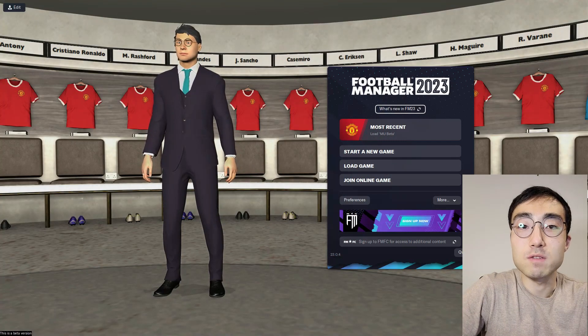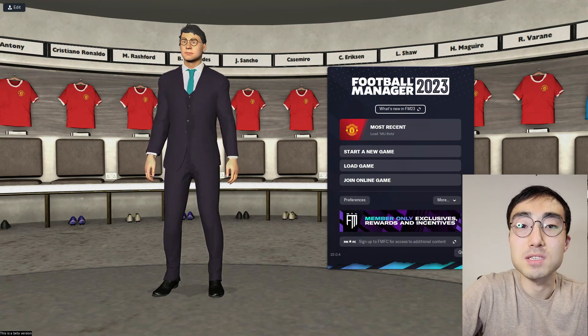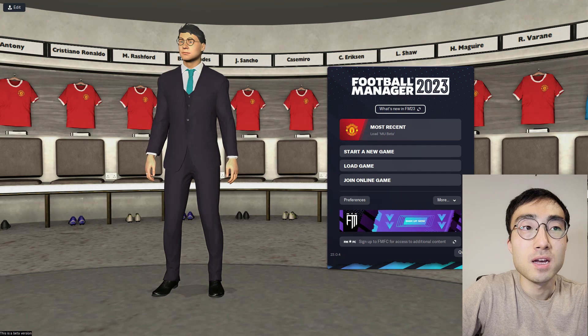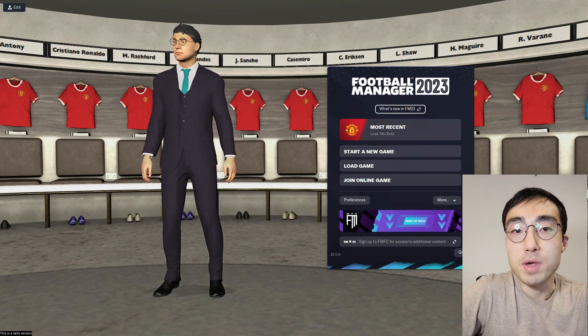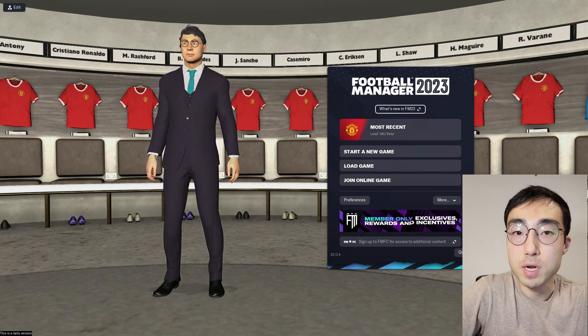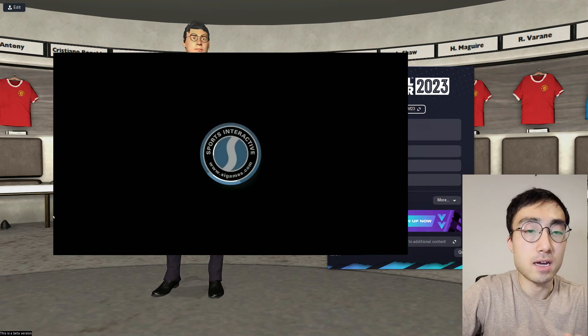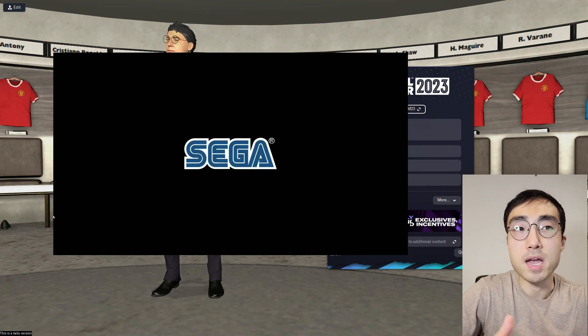Hello everyone, Max here from Evidence-Based Football Manager. I hope you're all having heaps of fun playing FM23 which was released a few days ago. I just wanted to share a quick tip with everyone today that's going to save you heaps of time when you play FM23. You know the loading screen when you launch the game that shows all the credits and all the social campaign logos?